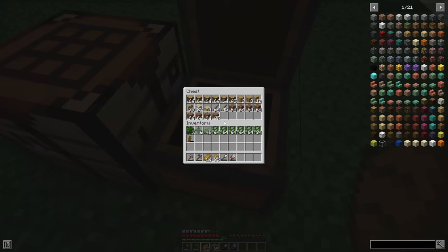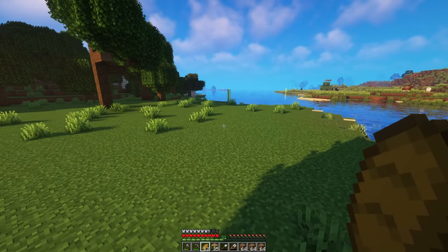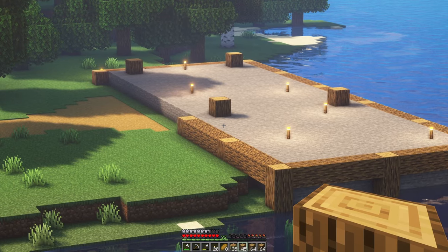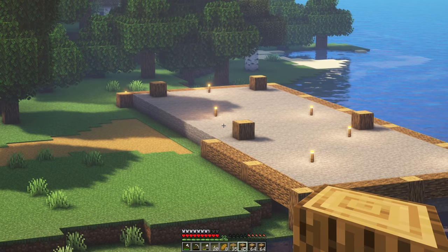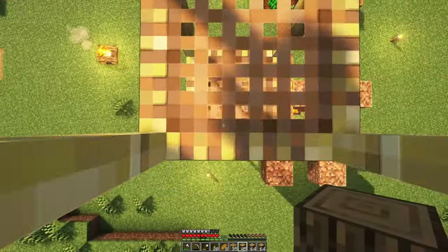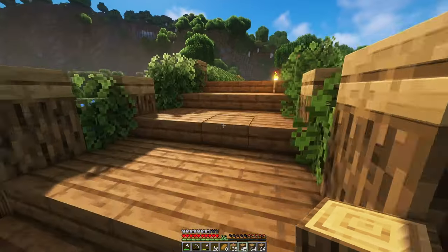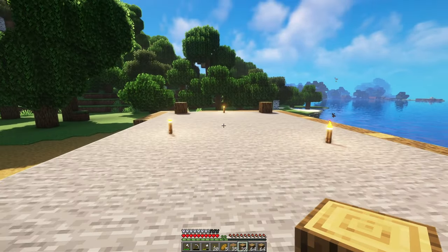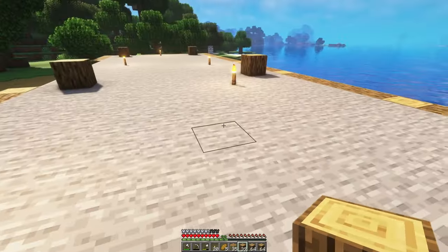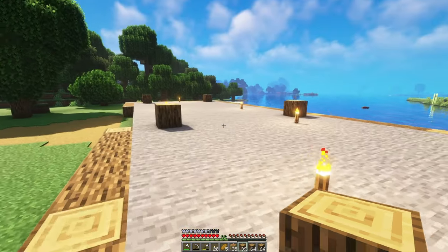I've got some materials here: oak logs, planks, a little bit of birch, and some dirt, which we're gonna need first because we need to do a little bit of terraforming. I also made a little pathway, which was very much lacking. Now there's a pathway towards the sawmill area — there will be pillars, a roof, and a saw here. Maybe also a crane to move logs.